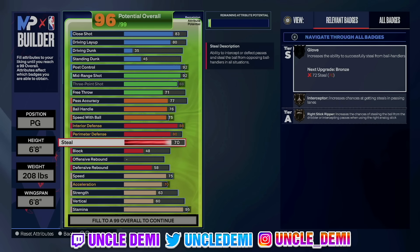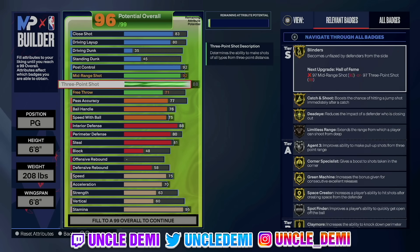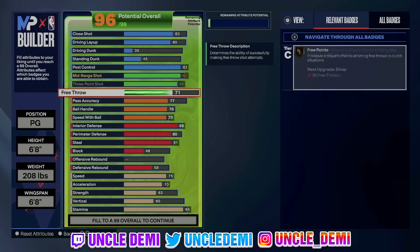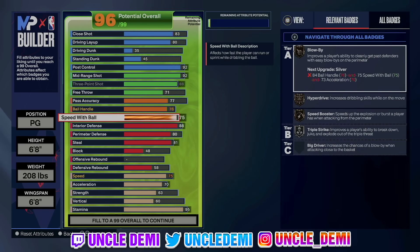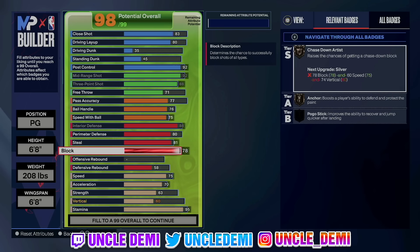I went 81 on steal because I wanted to get Interceptor on silver, but you can't go lower than 80 anyway. You can't get an 85 steal though, because you've got to have an 88 three-ball, so you have to have t-rex arms — it sucks because I'd love an 85 steal. You can't go 6'7" either because 6'7" won't allow you to make this build — you don't have enough attributes. 6'8" gives you the most attributes to make it work.